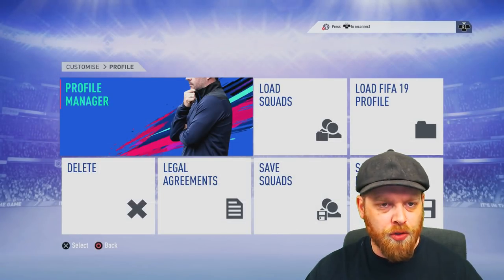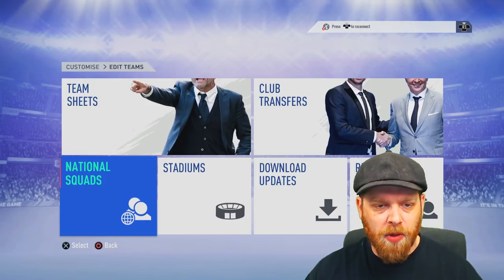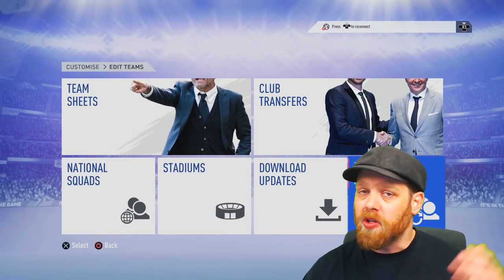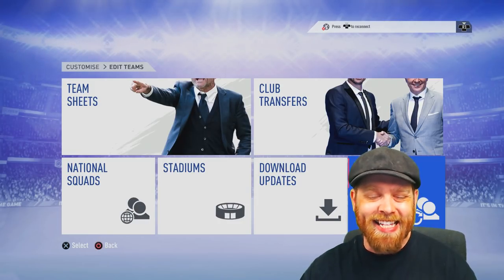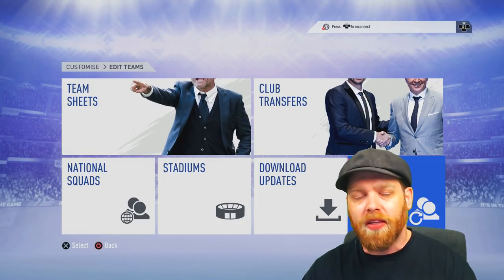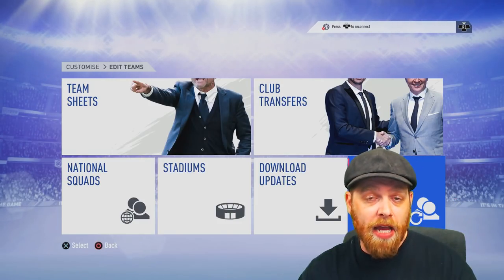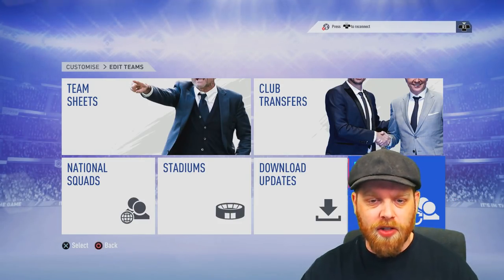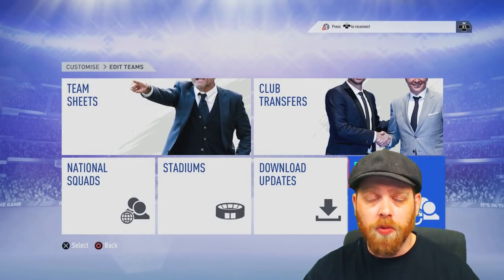Once you've saved your initial squad, we're going to back out. We're going to go across to edit teams and then we want to go across and reset all squads. Any particular changes that you have made — if you've made created players or anything like that — it will all be reset now. If you hit this reset all squads button, it will completely refresh your game and you will be starting from square one. So let's reset all the squads — yes, of course we do. So all the squads are reset.